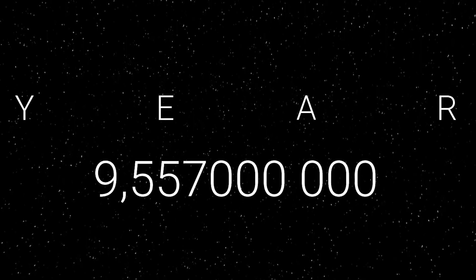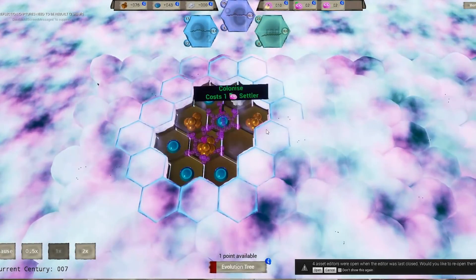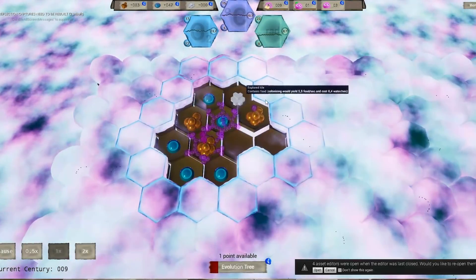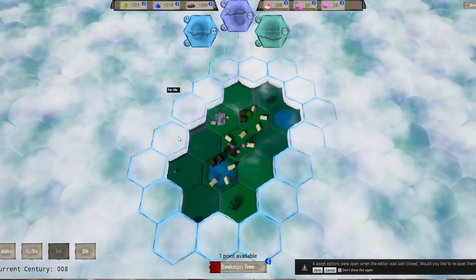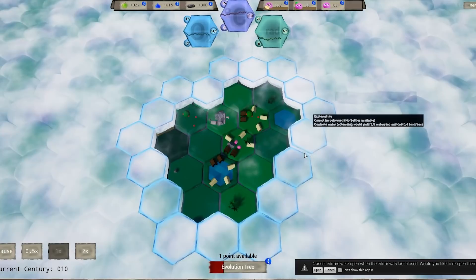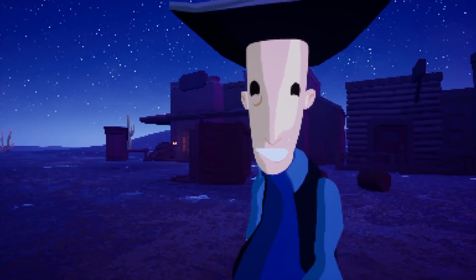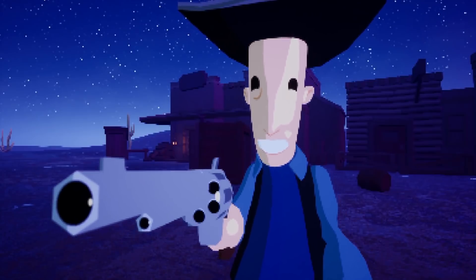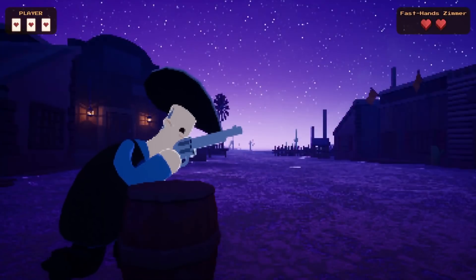In second place, Aeon's Unfolding from Team Sarsual is a well-built strategy survival game where you work to evolve from the tiniest of microorganisms to full-grown animals. And in third, The Rude, The Mad, and The Ugly by The Five Fancy Mustachios — take on the role of a man returning to a small town in the Old West with some scores to settle.